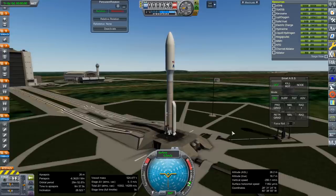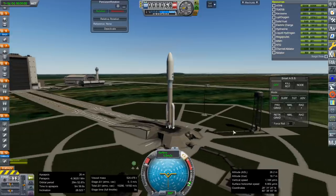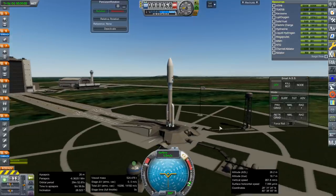We didn't really get to that part last time. So anyway, throttle up, SAS is on, ignition, and launch.